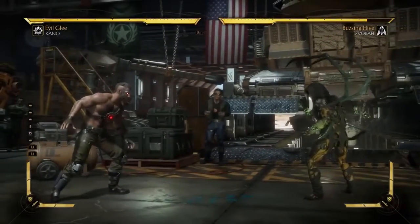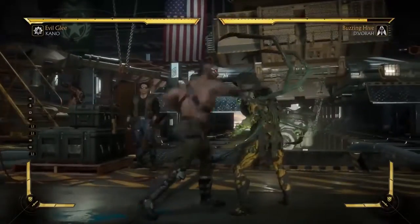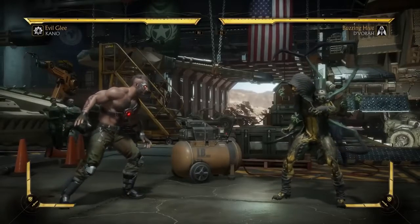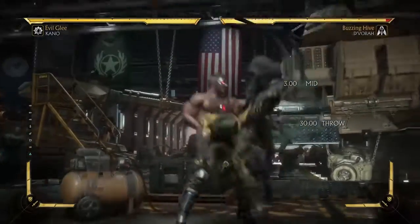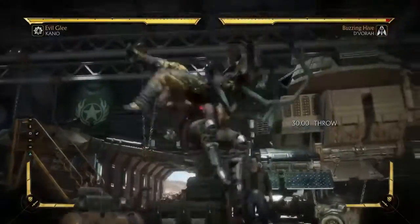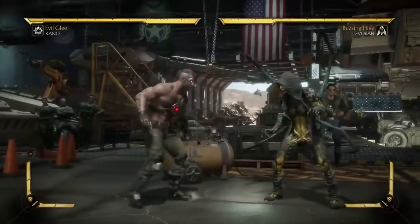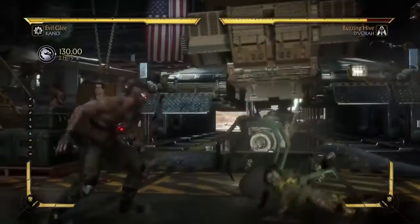However, there's one problem: normal throws can be teched. If your opponent is sharp and they guess correctly, they will tech these fairly consistently. The same cannot be done with command throws. MK allows characters to tick off of certain moves — so if I do a down-one and go into Kano's command throw, I think it's called Lumbar Check, it will hit. If the opponent is blocking, this will always hit — the only thing they can do is jump, and just think of how risky it is to jump while your opponent is constantly pressing down-one.